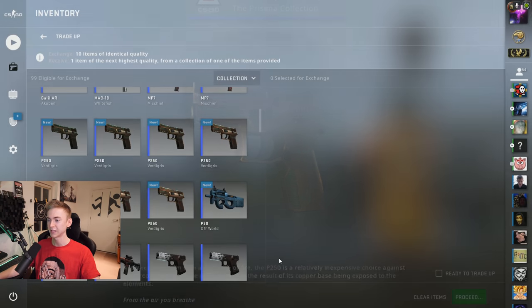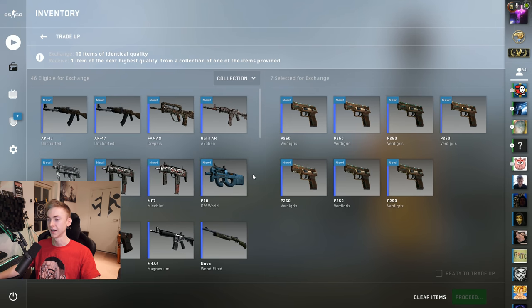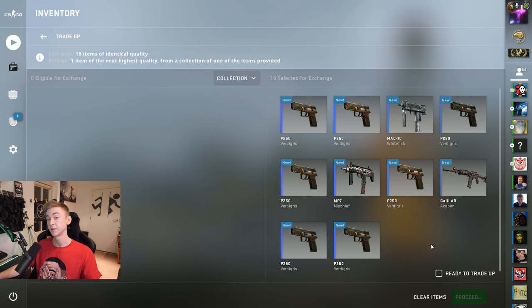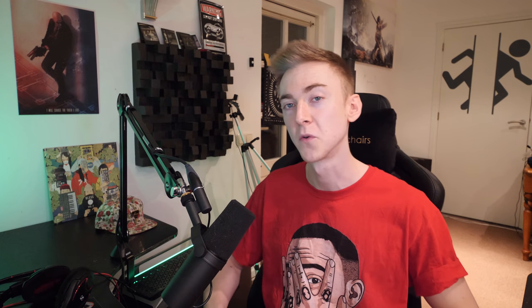Let's take all our P250s — I don't want to inspect it, I want to put it in this contract. How many did we even end up getting? Seven. So nearly half the boxes we opened were just this terrible P250. Put in a Whitefish, the Galil Akoben as well. This is the only contract we can do because we got some stat tracks and you can't mix stat tracks with non-stat track. Show me something other than that UMP — if I get that UMP it's going to be like the worst opening I've ever done. The Deagle — that's acceptable. Well, I hope everyone enjoyed the video. I probably could have just made it a little bit shorter if I just did this — that would have been a better plan, maybe more enjoyable for people to watch as well.